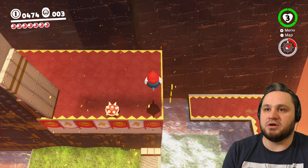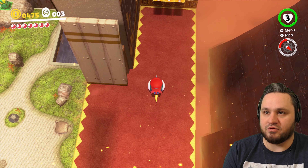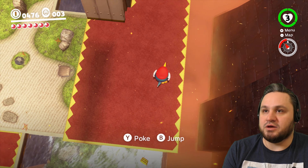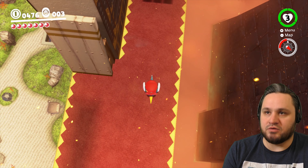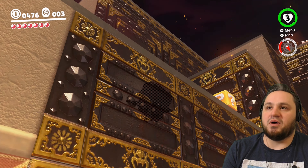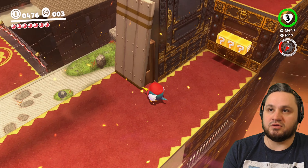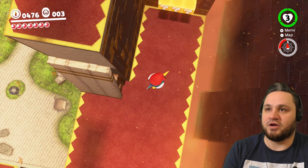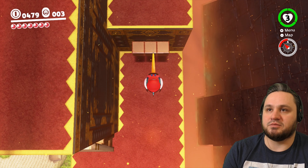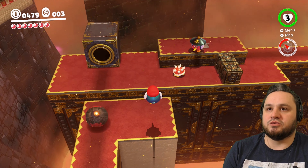Hop up here, hop up here, go around this guy, take out this one first, turn around, take out this one. Okay, around that one, take out that one, turn around, take out the other. From here there's a spot up there — if you try to go up that way there are gonna be some balls trying to take you out. So I like to actually climb the question mark blocks like that.